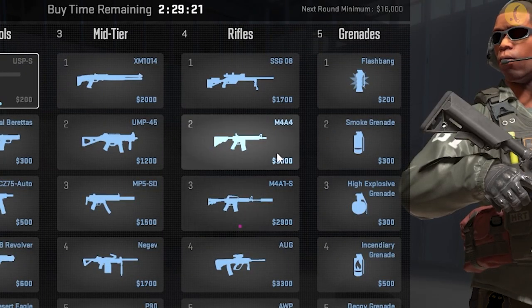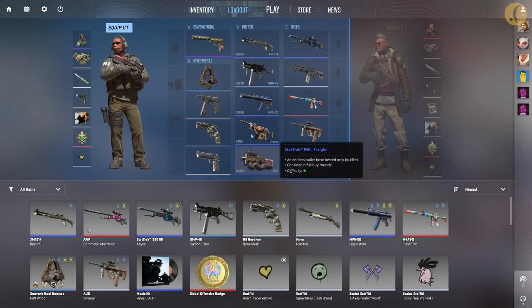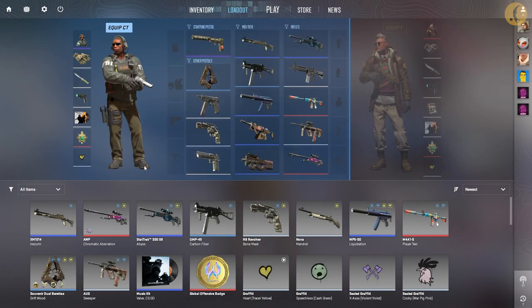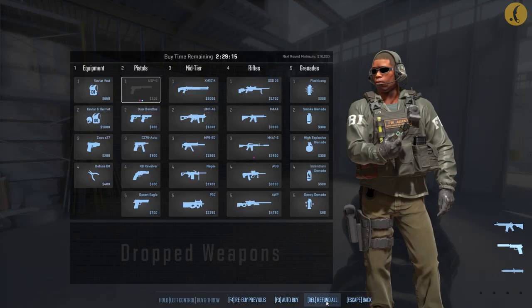The M4A4 has also decreased in price from $3,100 to $3,000. But the amount of reward for terrorists for planting a bomb that was defused has been reduced to $600 instead of $800. In deathmatch mode, the bonus weapons are now the same for everyone, regardless of your equipment. An error was fixed where the refund all button in the purchase menu only returned money for one flashbang. I personally never saw that bug, but it probably existed somewhere.